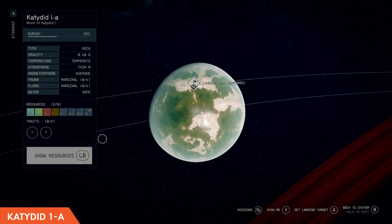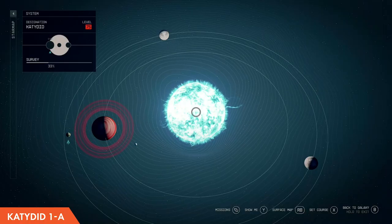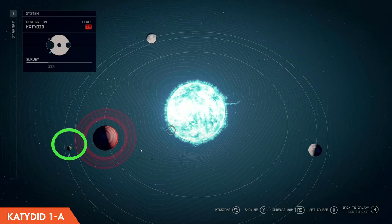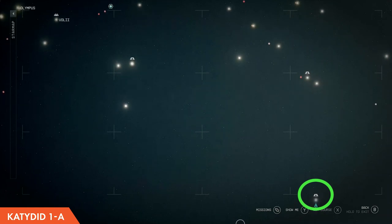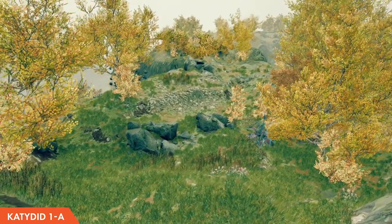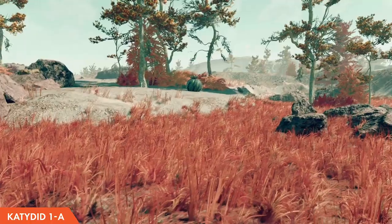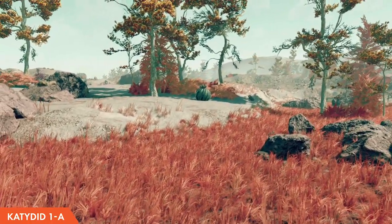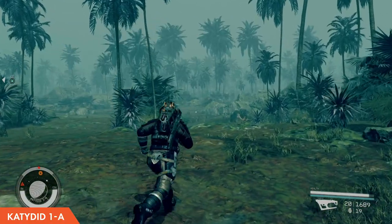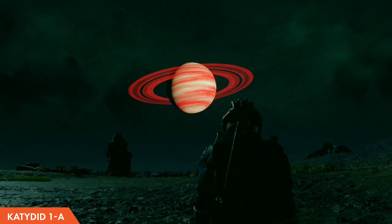Our next stop on this planetary tour is the action-packed moon Katedid 1a in the Katedid system. This little moon orbits a red-ringed gas giant and can be located way down below and to the right of the Vali system on the universe map. This moon has a few visually striking biomes including volcanic regions, mountains, deciduous forests, tropical coastlines with blue palm trees, and wetlands where the red-ringed parent planet can be seen from the surface.